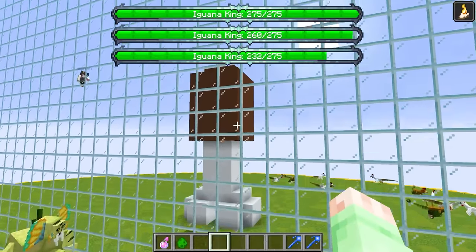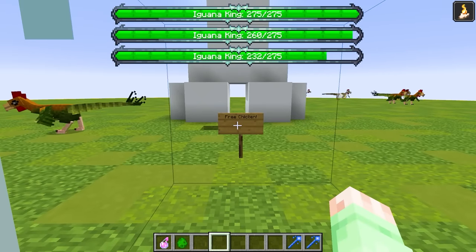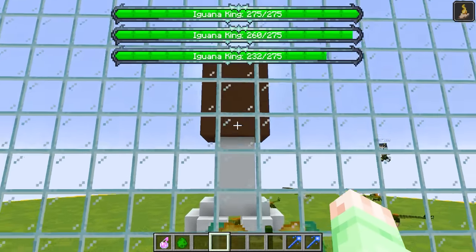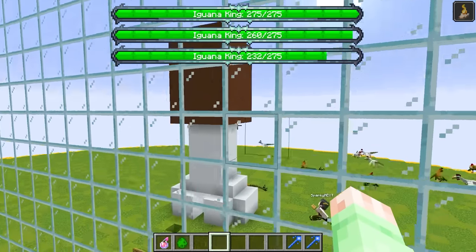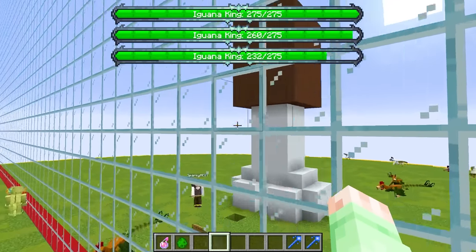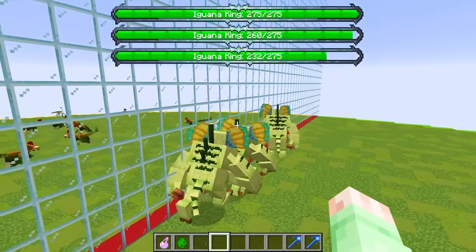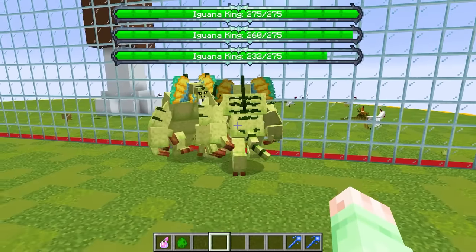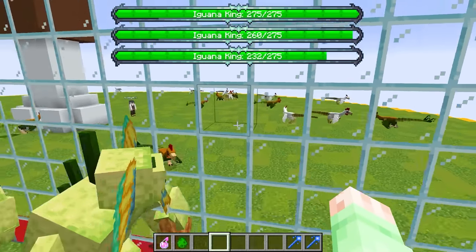It looks like Sparky's actually building something — and what is this? Wait, there's a sign here that says 'Free Chicken!' I think he's just made a giant chicken statue, and that's actually kind of messed up considering his army is made out of chickens! Hopefully his army doesn't try to eat this chicken statue, because that would be a little bit messed up! But anyways, I think my army's ready — three of these Iguana King monsters should definitely be able to take out all of these tiny chicken monsters!